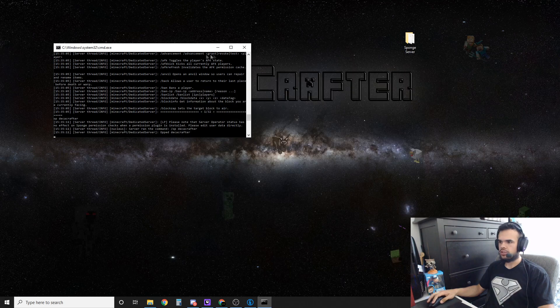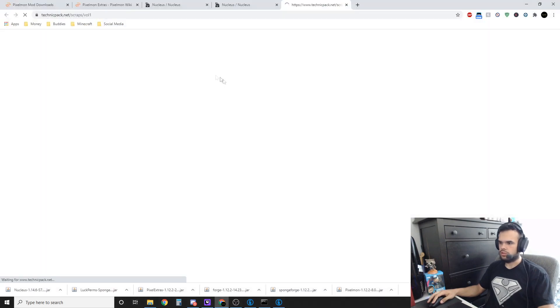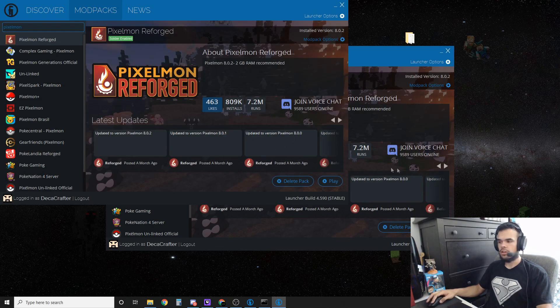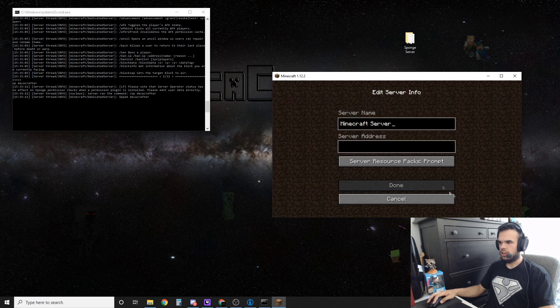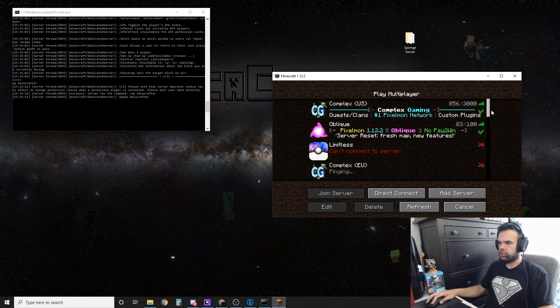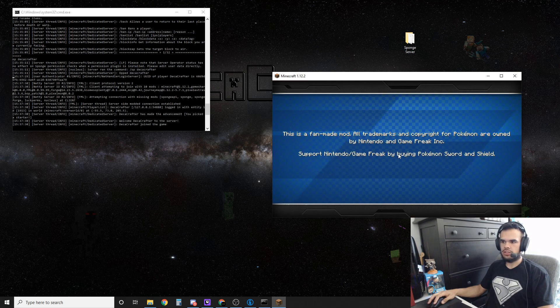To get in-game, I use the Technic Launcher — a link will be in the description. Sign into your Minecraft account, go to mod packs, type in Pixelmon, and you'll see Pixelmon Reforged show up — hit install. Once loaded, go to multiplayer, add server, name it whatever you want, and type in 'localhost' or just '0' for the address. Hit done, scroll down, connect to your server, and you'll see all your server info — you've now joined.